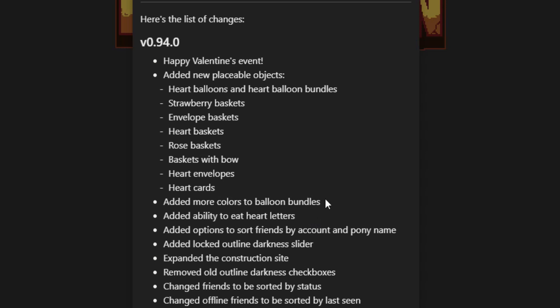They also added more colors to balloon bundles, so there are new balloons. And they added the ability to eat heart letters — that's right, you can eat paper in Pony Town, they finally did it. They also added the option to sort friends by account name and pony name.